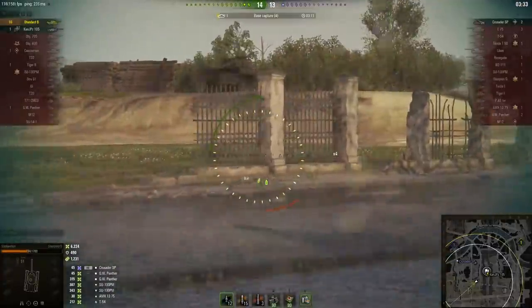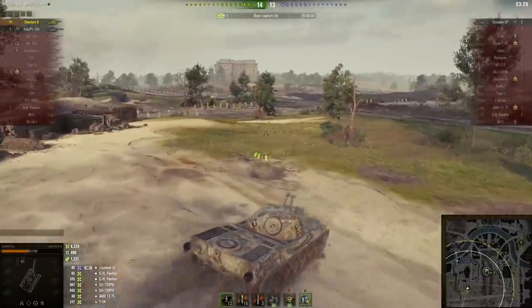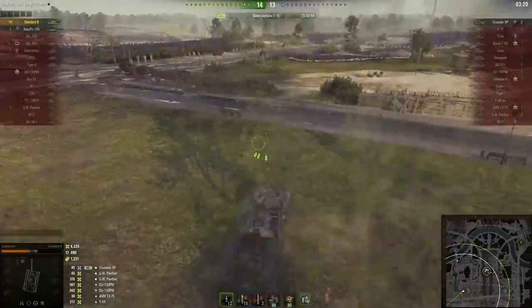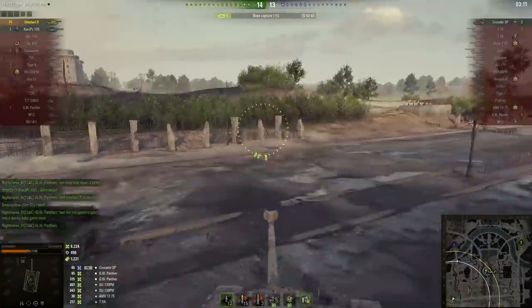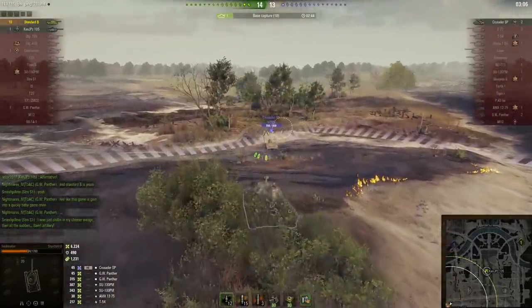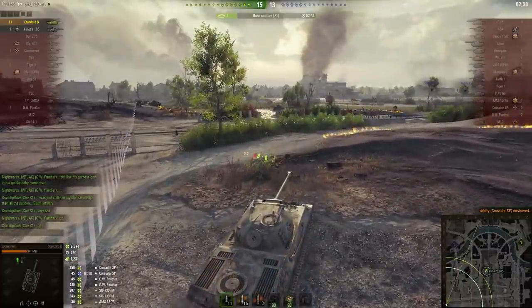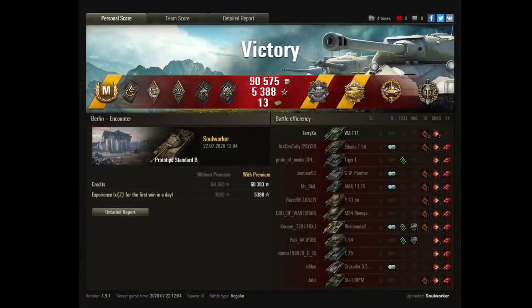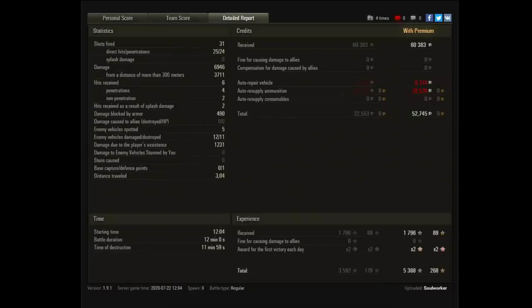The Crusader SP hits Soul Worker with splash damage and resets him as he pauses just outside the bunker entrance — one hell of a Hail Mary shot targeting the entrance hoping to hit something. There's a Defender Medal for the Crusader SP, but its ticket is about to get punched. Soul Worker saw which direction the shot came from, and there's nowhere for the Crusader SP to run. One shot from the 105mm gun — there's the 11th kill and that's the game. Soul Worker, with 30,000 games played, has just set his personal best result. Extremely well done — that's it, you've beaten World of Tanks. Take care, stay safe, and catch you next time.